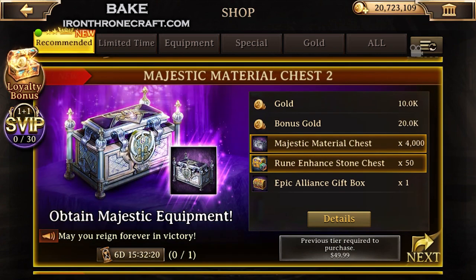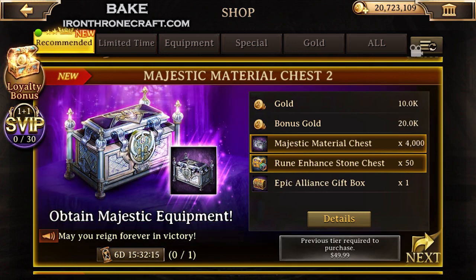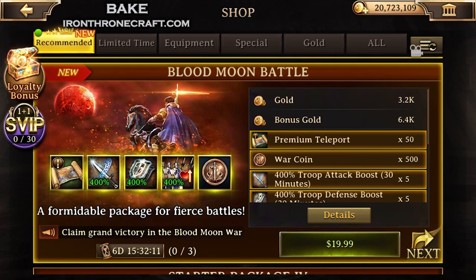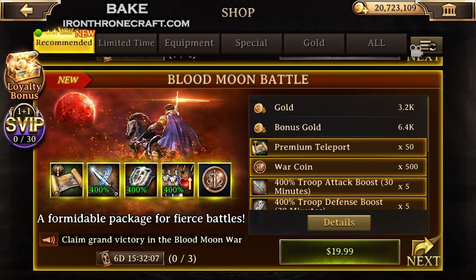Additionally, Majestic Material Chest 2 — over 12,000 Majestic chests. If you craft correctly and properly, this will give you a ton of Majestic gear. Majestic is still good for ADM, still good for DOM, though not so great for defense anymore. But if you're doing ADM or DOM, you still want Majestic gear.